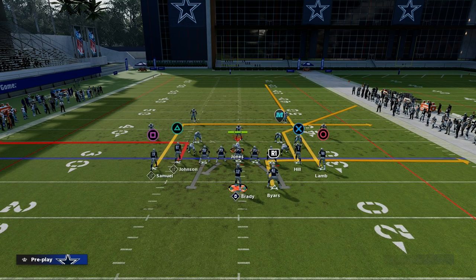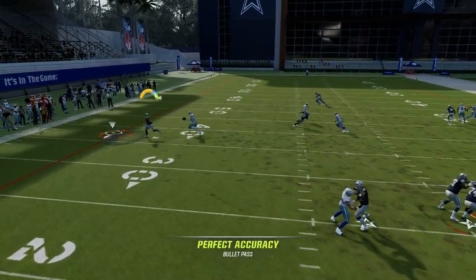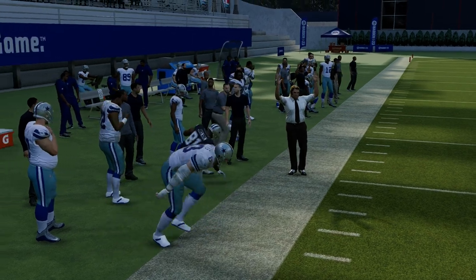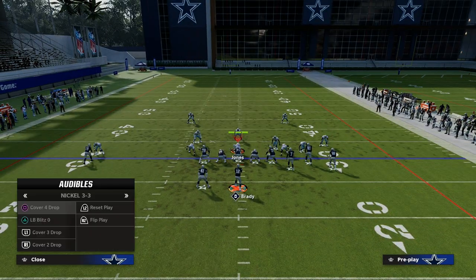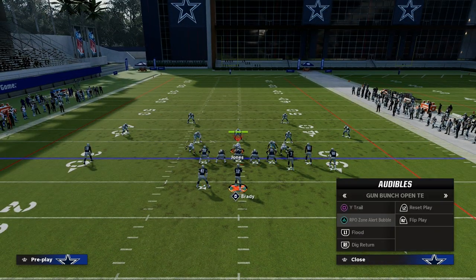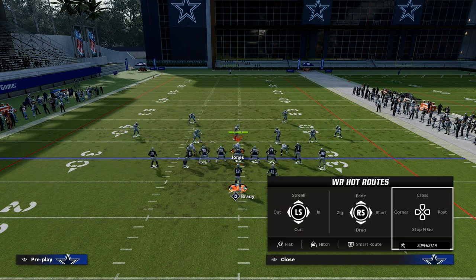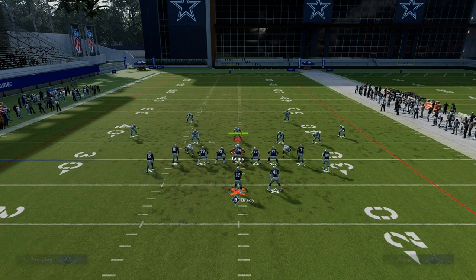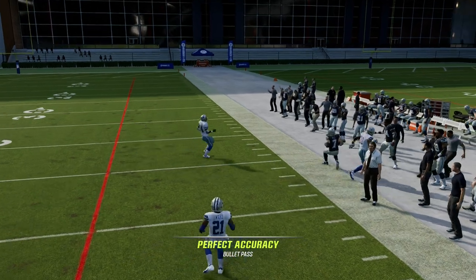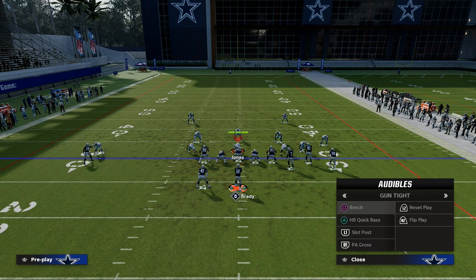You don't have to motion Deebo Samuel out, but I do think it creates a little congestion in the concept. It is better for man if you don't motion him out, because your out route becomes significantly more effective. One of the main reasons I really like this play against zone coverage is because it attacks a part of the field that is really difficult to user. You want to be on the right hash because this streak is going to clear out zones as long as he is on the short side of the field.